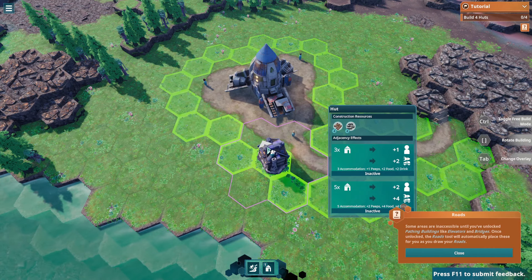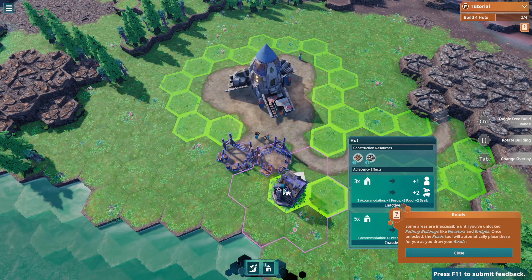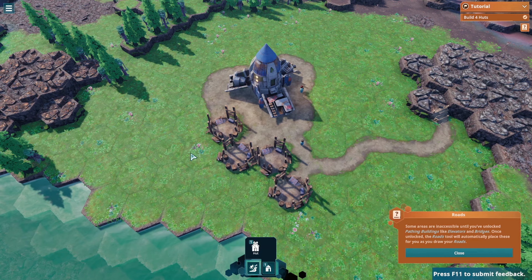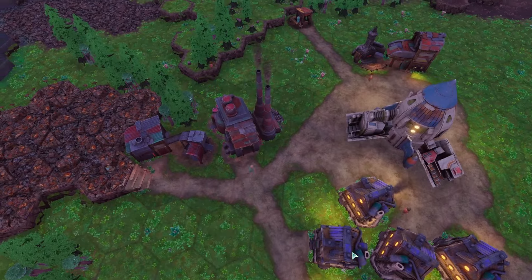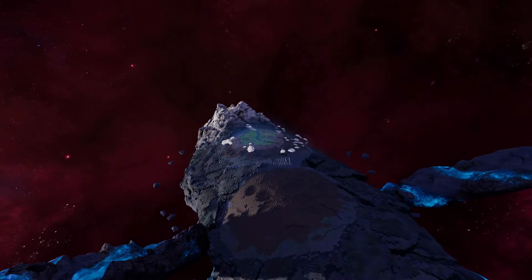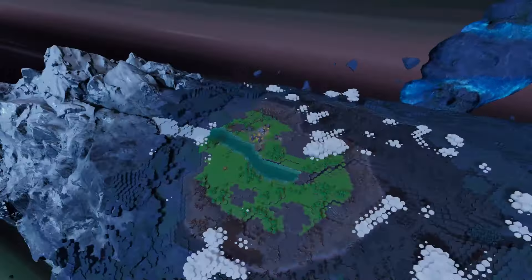Long story short, you start a colony on the back of this space whale. There are resources, trees, and things like that on the back of this whale. As it turns out, the space whale decides to leave, so you're kind of stuck on the back of it and left to your own defenses, having to set up a new society with just the materials available — initially at least.